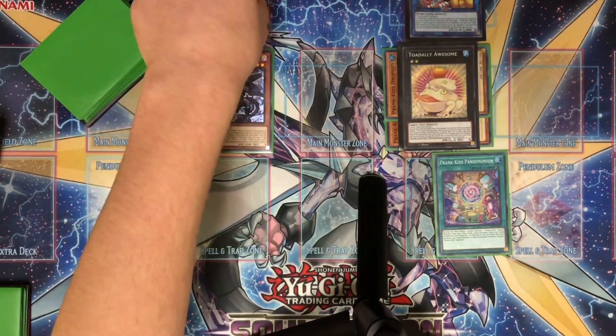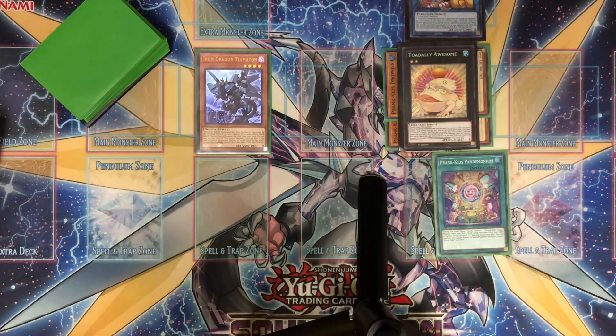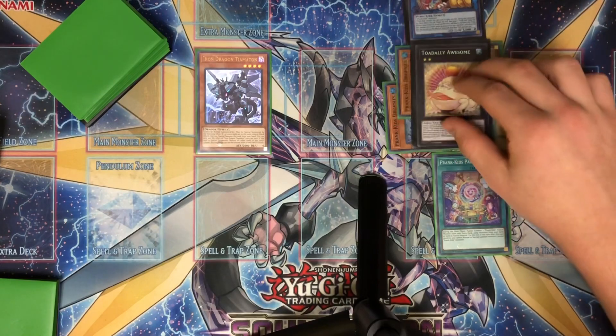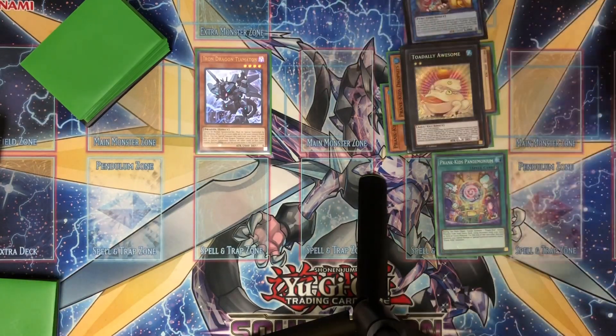The effect destroys those cards — granted I can't use this column anymore, however my opponent can't use this column either. They can't use this extra monster zone, they can't use the monster zone below it, and they can't use the spell and trap zone below — which is insane. Not only that, a 2000 attack level 4 dragon on the field that you can't Called by the Grave, you can't Ash it. The only thing you could really do is Gamma it. Think about how impactful that is — your opponent's entire column is just dead.